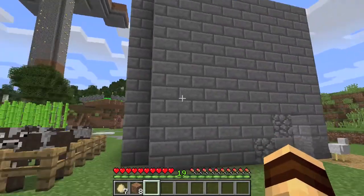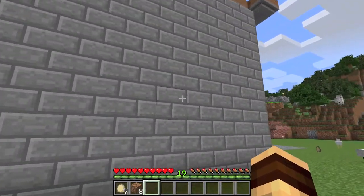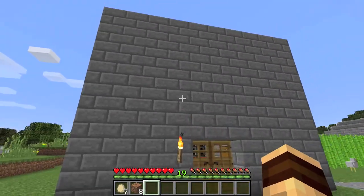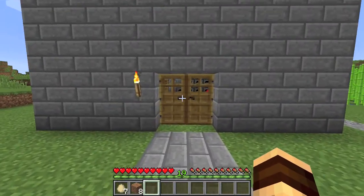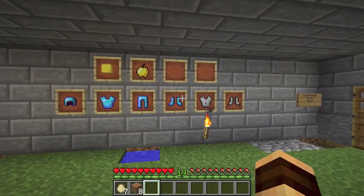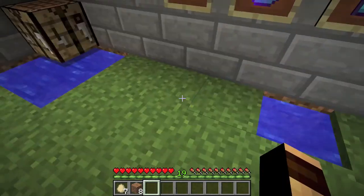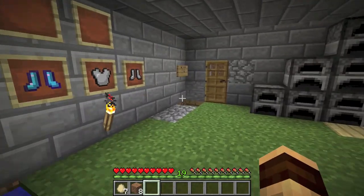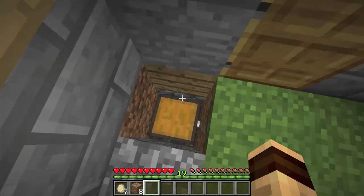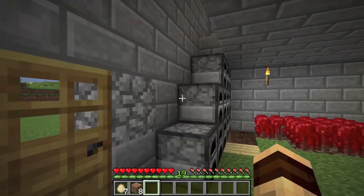His home is just a cube — a rectangular prism. It's plain, no windows or anything. But let's go inside. He has his enchanted stuff, his gallery of everything he wants to show, a crafting table, an infinite water source right here, enchanted books under here, furnaces, and furnace stairs.